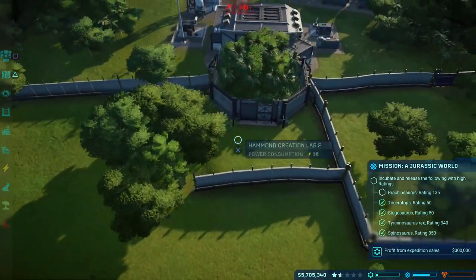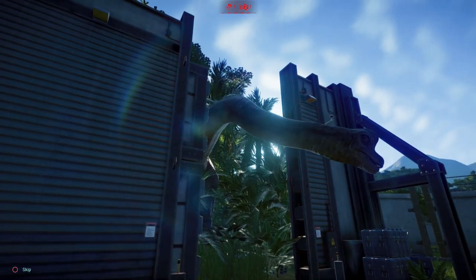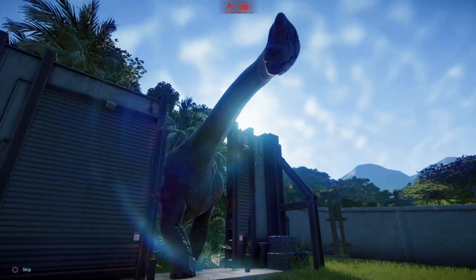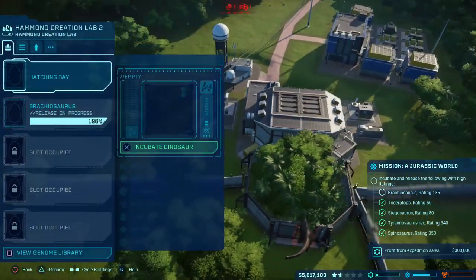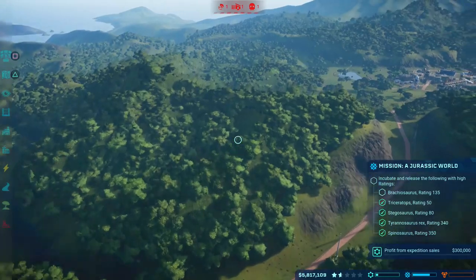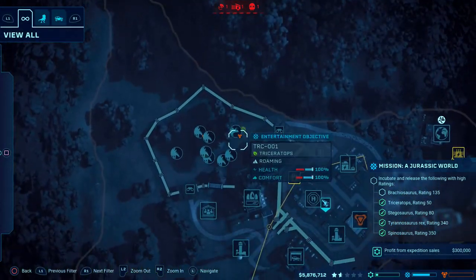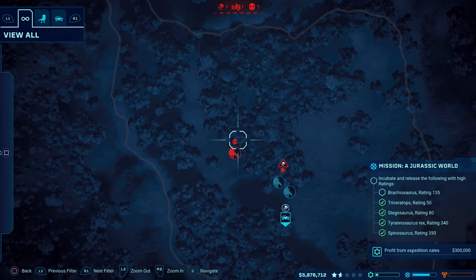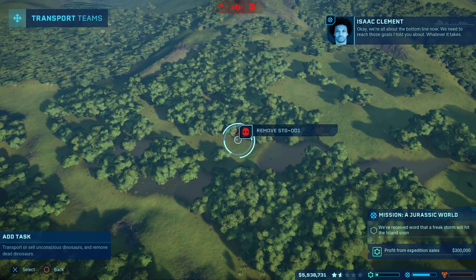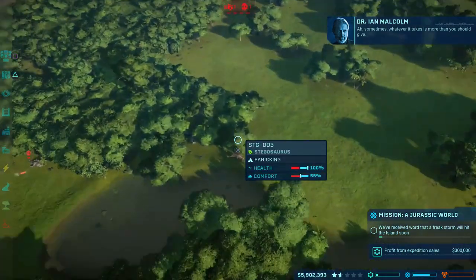So while that's running off, we're going to go ahead and release our other dino — our final dino for the first objective. And there's actually nothing to require us to keep these dinosaurs alive as far as I'm aware. So we can actually go ahead and tranq and get rid of, say, the Spinosaurus here, so it doesn't attack our Brachiosaur. The only thing is, as these guys start to die, you will have to tranq the others, okay? Because they're going to start losing their comfort zone, and as they lose their comfort, they're going to go ahead and start charging all over the place.